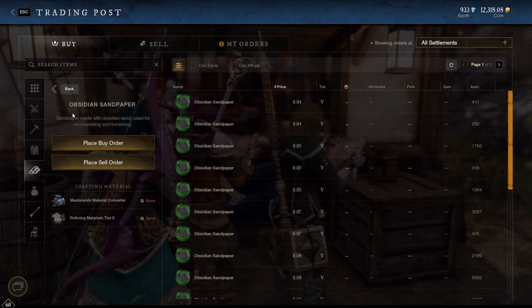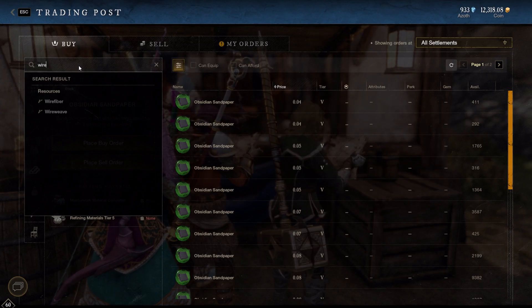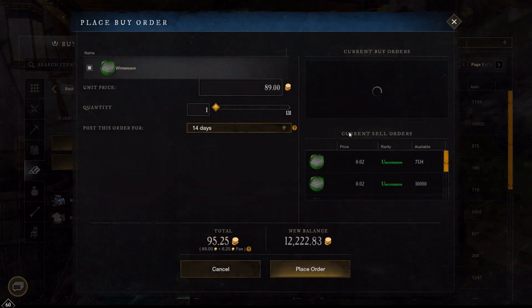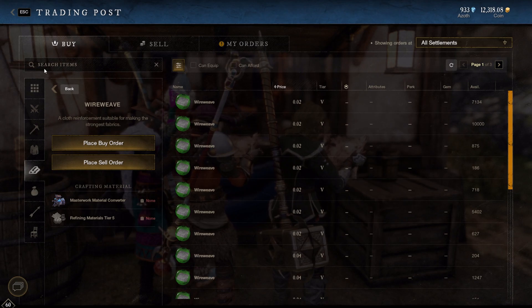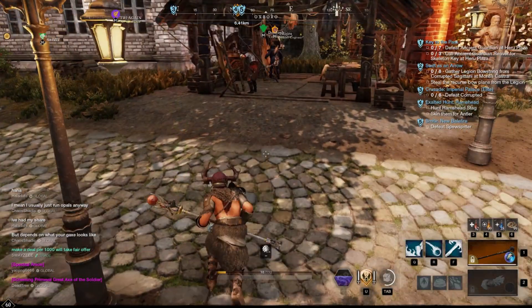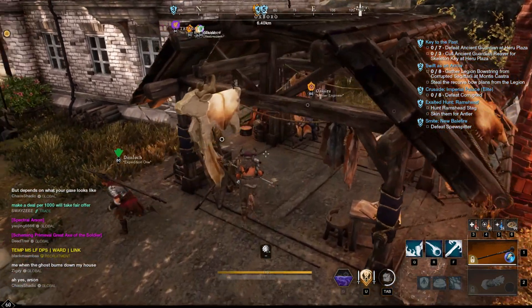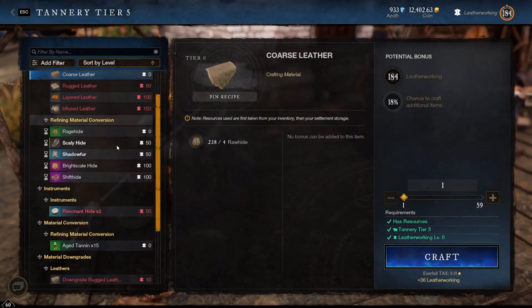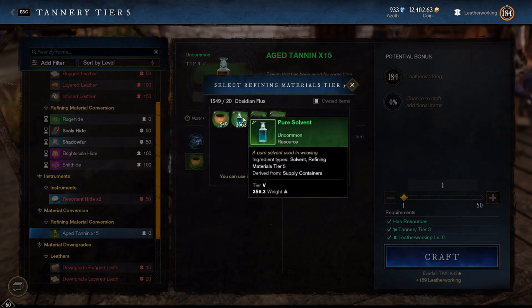For me, a couple different ones were already listed for the lowest possible price of 0.01, so I just used buy now instead of making a buy order. But if none are that low on your server, you can place a buy order to maximize profits. Then you want to find out which sells for the most, and on my server that was the aged tannin for 0.24 coins per. After that, you will want to head over to the crafting station associated with that reagent, make sure you select the right refining material and convert it over to the more expensive version. You will only get back 15 for every 20 you convert, but even still you'll make a profit with this method.